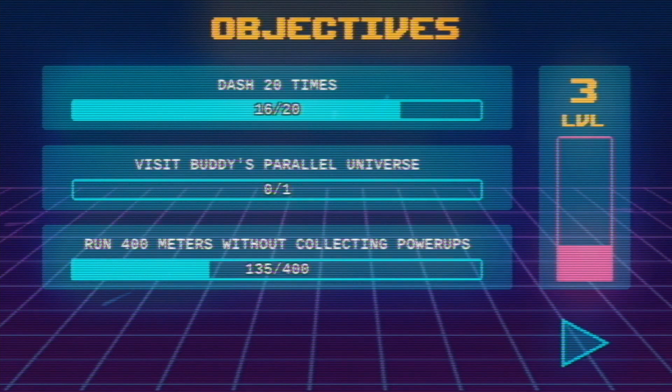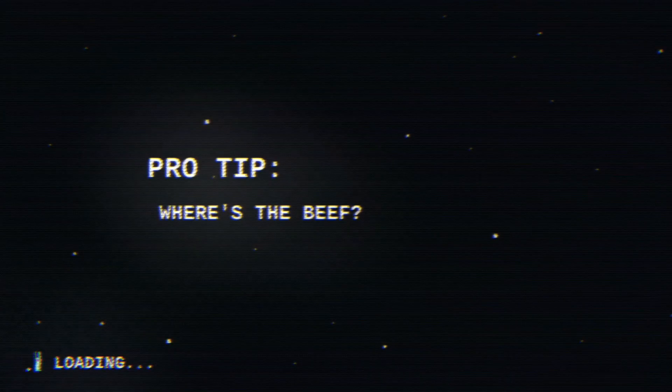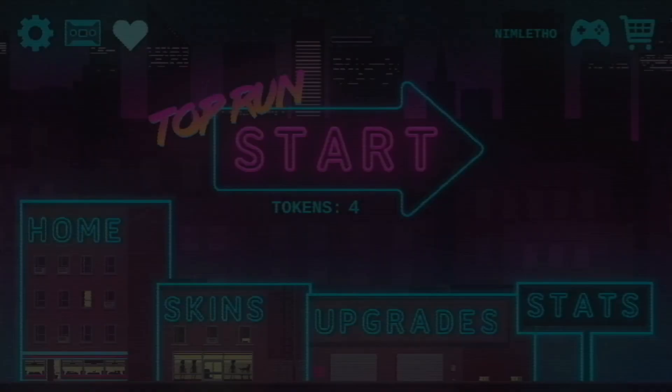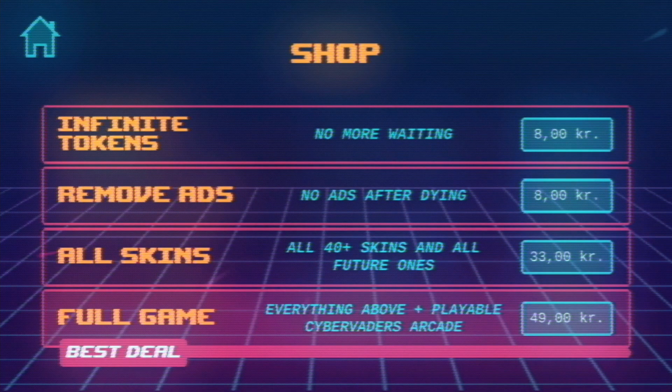Very soon we will run into my main complaint about this game — apart from the double-tap pause issue — which is the energy system. Yes, there is an energy system. We have 10 lives, and once those are used we have to wait 5 minutes to get one extra token, or we can buy an in-app purchase for $1 US that removes all of these tokens. I think that's a fair way to monetize, but I would much rather see more ads and no energy system. You can play for free, you just have to live with it. You can also unlock the full game — every cosmetic, everything — for just $7 US.